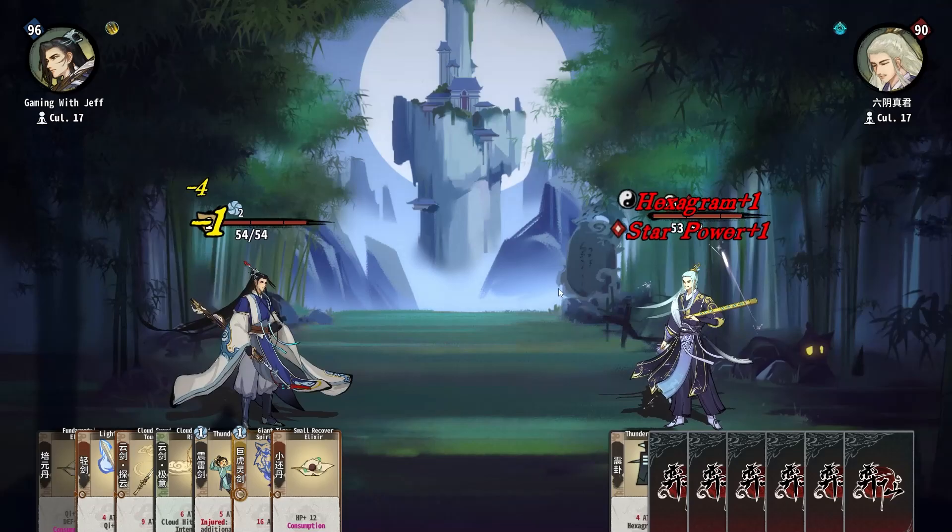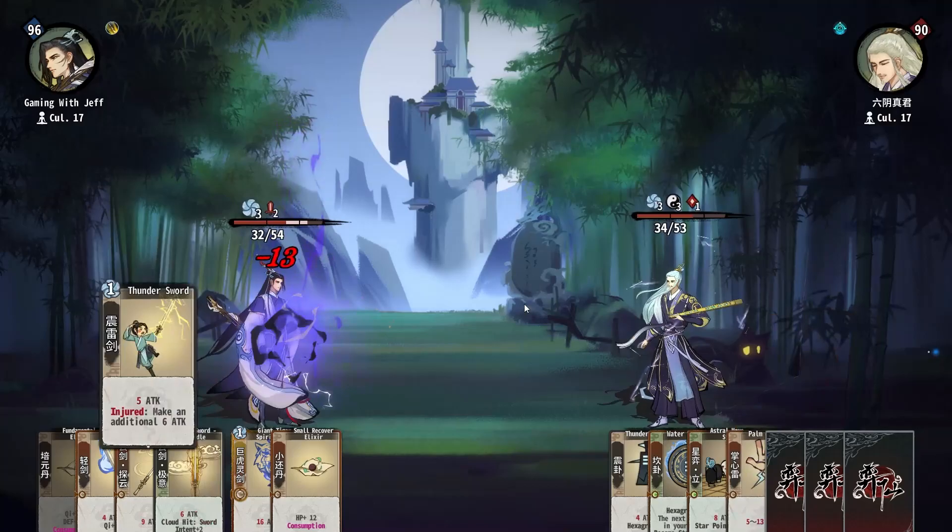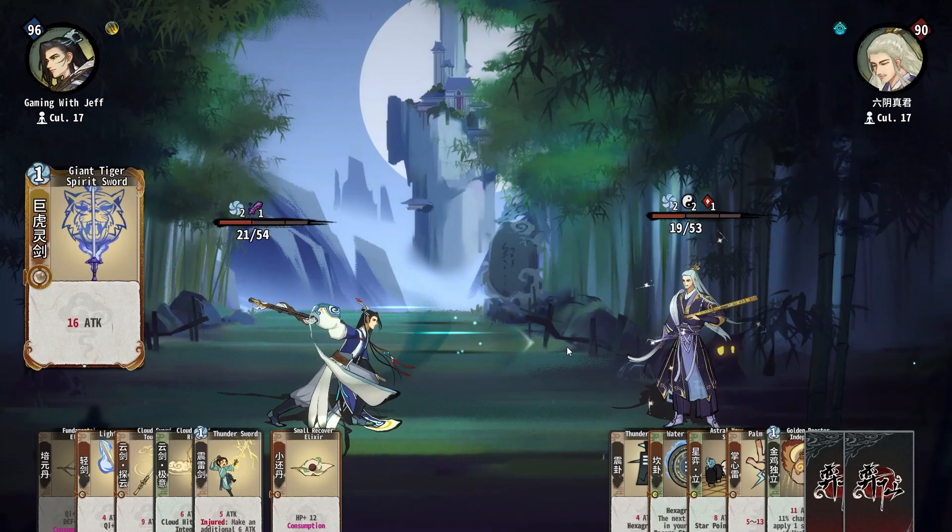This guy has Hexagram, which basically changes random effects in the game. But if you have Hexagram stacks it consumes one and makes it a hundred percent chance to activate — that's why we got a hit there.